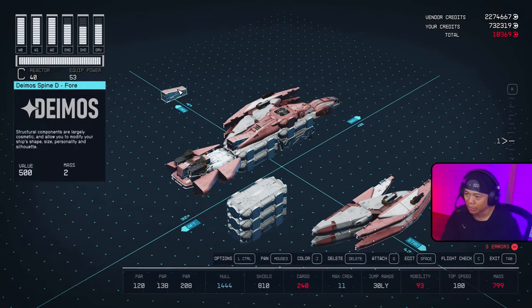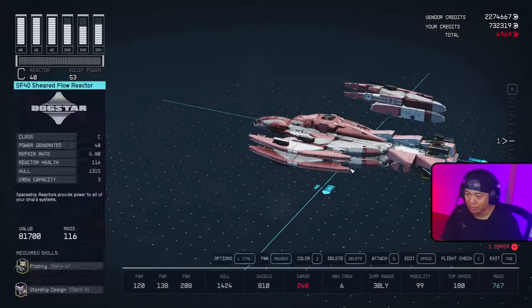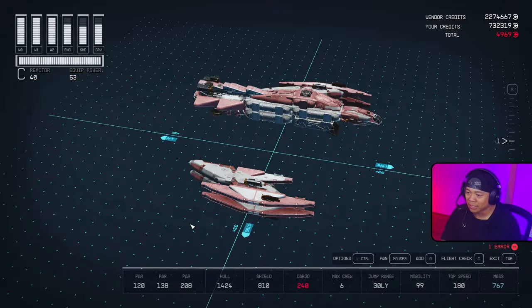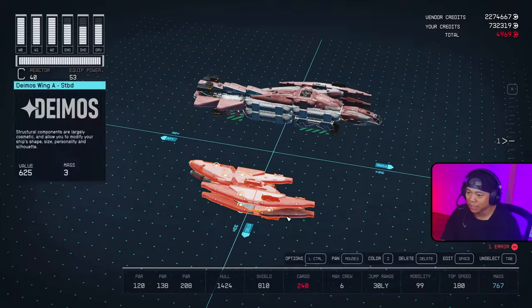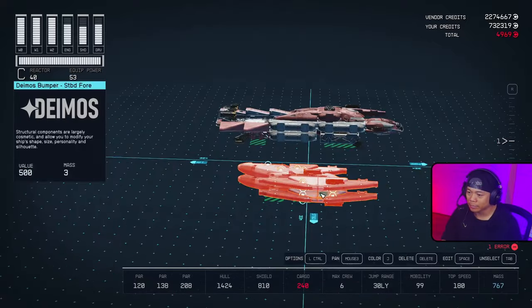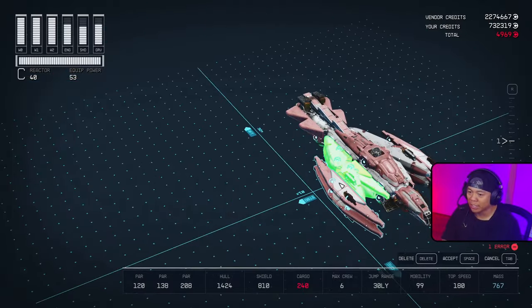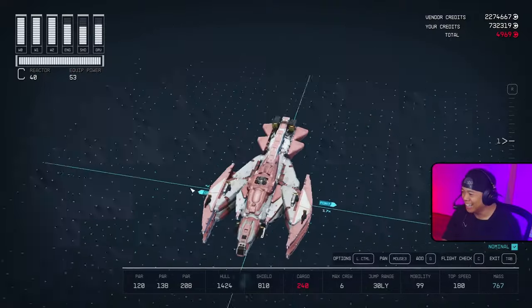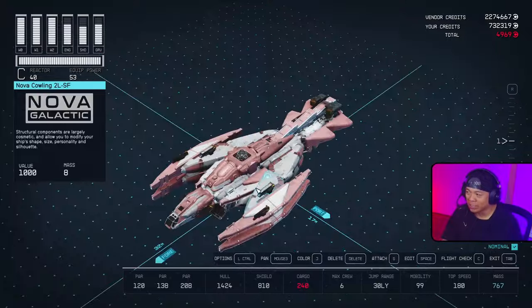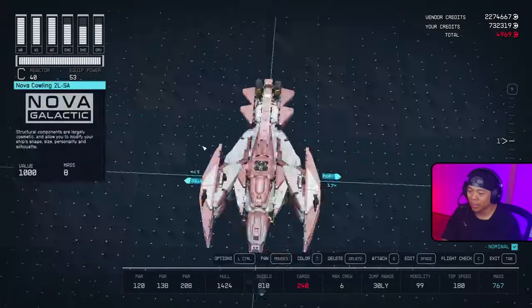That's the middle section done. Just do the same thing on the other side — I'll try to select everything and move it into place. Same thing done on the other side. Hey, there you go everybody — that is your Heartseeker. Let's go seek some hearts to destroy.